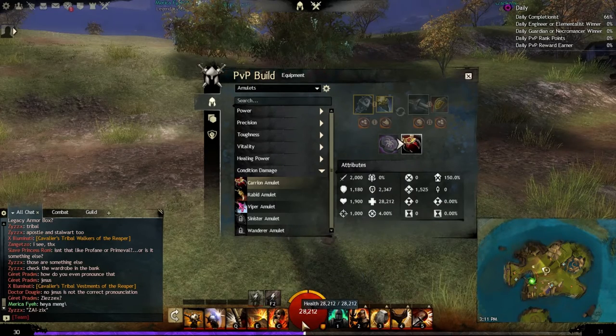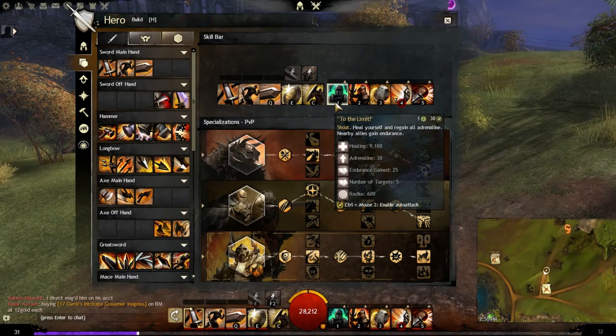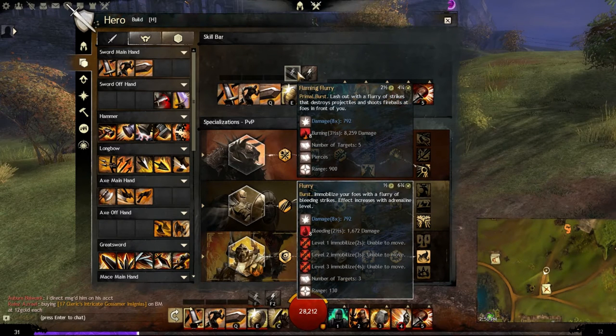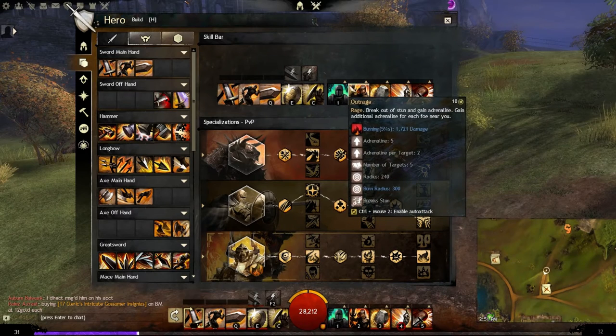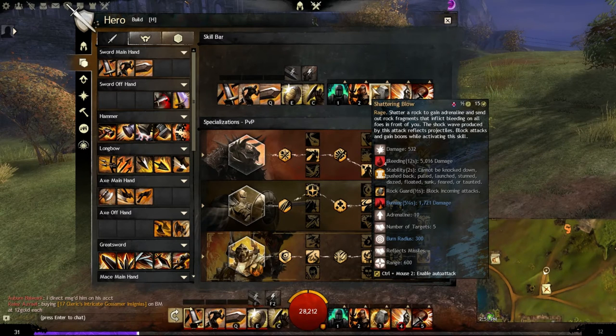Now let's talk about skills. Our skills are based around getting adrenaline as much as possible, since our build uses berserk and burst skills to apply conditions. Our healing skill, To the Limit, gets us 30 adrenaline as well as a 9k heal. Our first utility, Outrage, breaks us out of stun, puts burning on our target, and generates adrenaline based on the number of nearby targets.